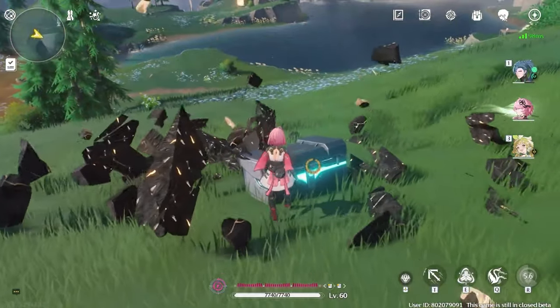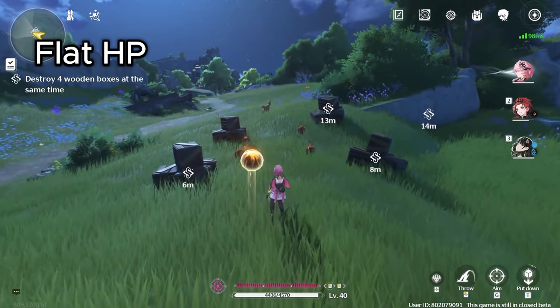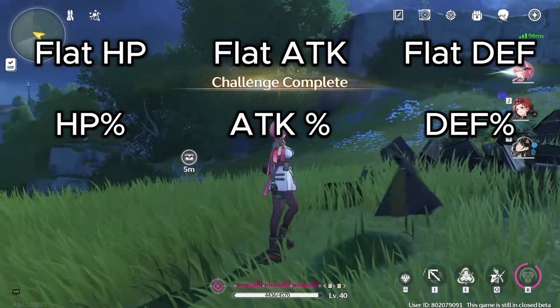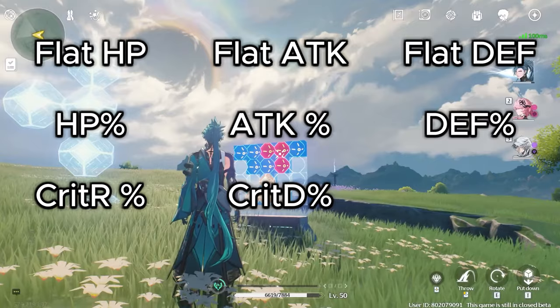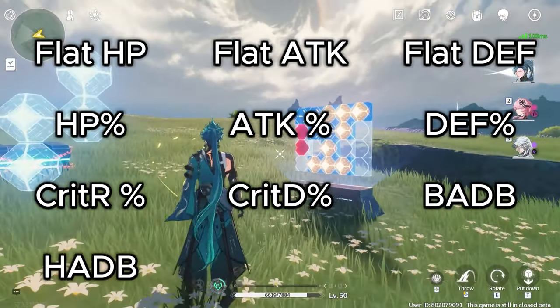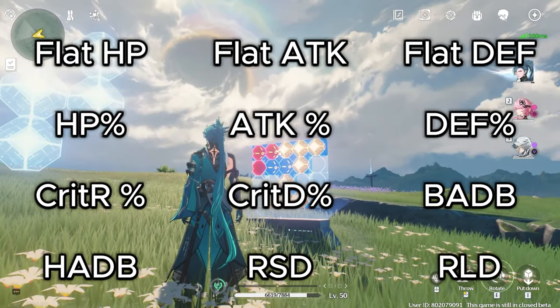Echo substats are randomly generated every time you upgrade it by 5 levels. Be aware that substats can also be the same as the main stats. The possible substats are: Flat HP, Flat Attack, Flat Defense, HP%, Attack%, Defense%, Crit Rate%, Crit Damage%, Basic Attack Damage Bonus, Heavy Attack Damage Bonus, Resonance Skill Damage Bonus, and Resonance Liberation Damage Bonus.